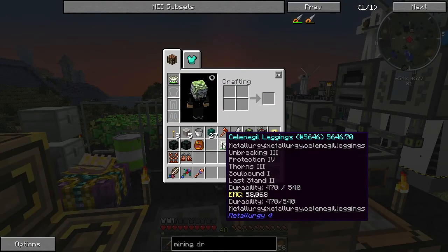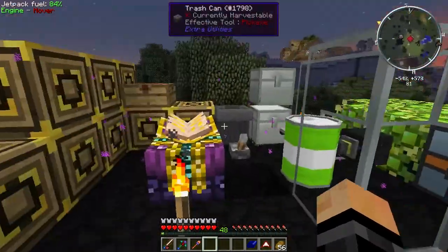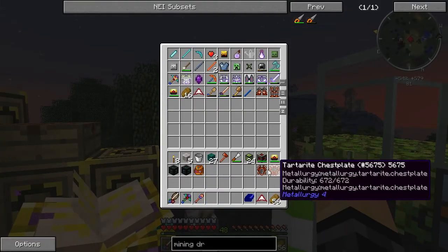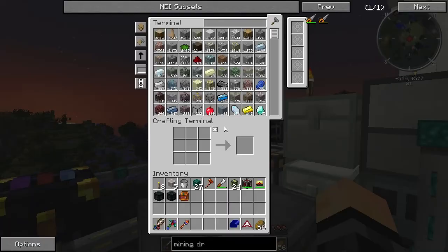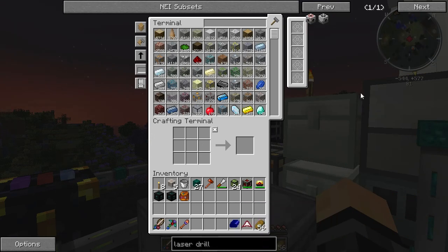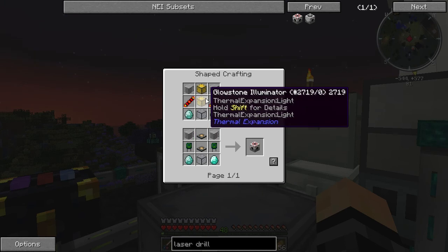We'll be using our current armor for the moment because it's got all the enchantments from the advanced enchanting table. Let's chuck all of this stuff away. I've got two tesseracts because that's what we're going to need to create the laser drill - I keep calling it a mining drill, but it's a laser drill.